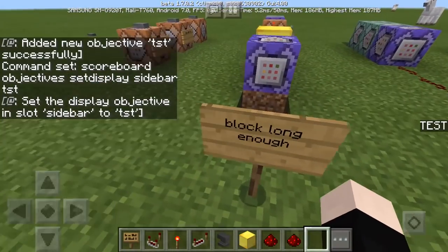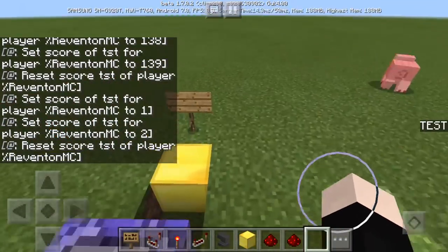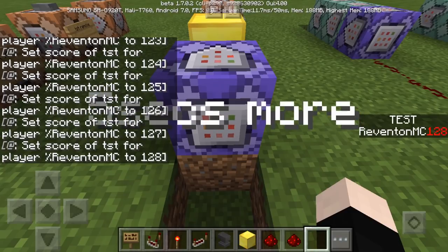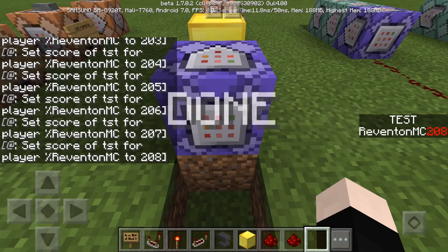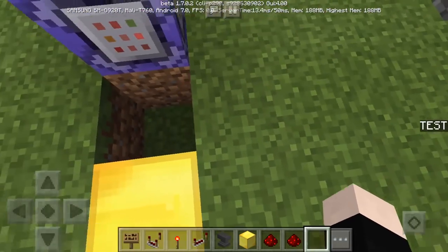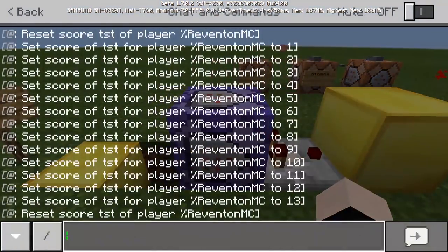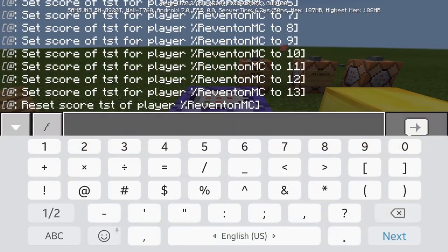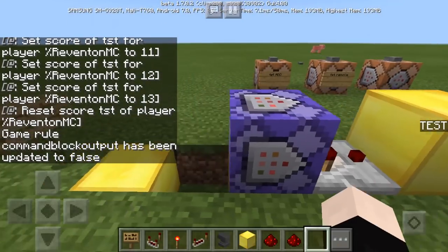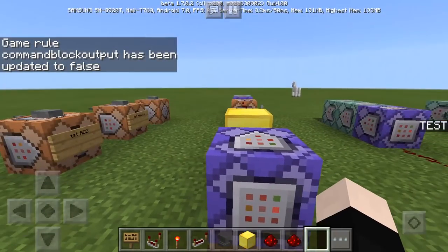The first command block: if I stand on the block long enough, it's going to do something. This works like a 5-second warning system. You can only do this while standing on the golden block. If you leave the golden block, it's going to reset the timer. I didn't do 'gamerule commandBlockOutput false' initially, but if I do, then the score does not update on the wall — but at least the screen is clearer.